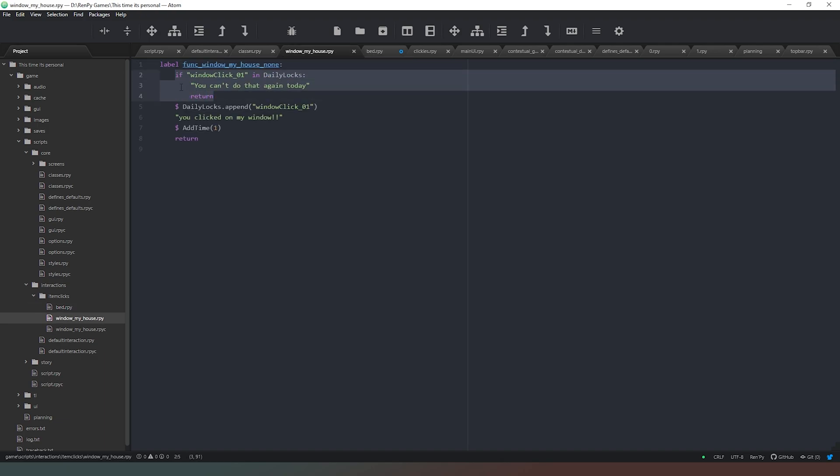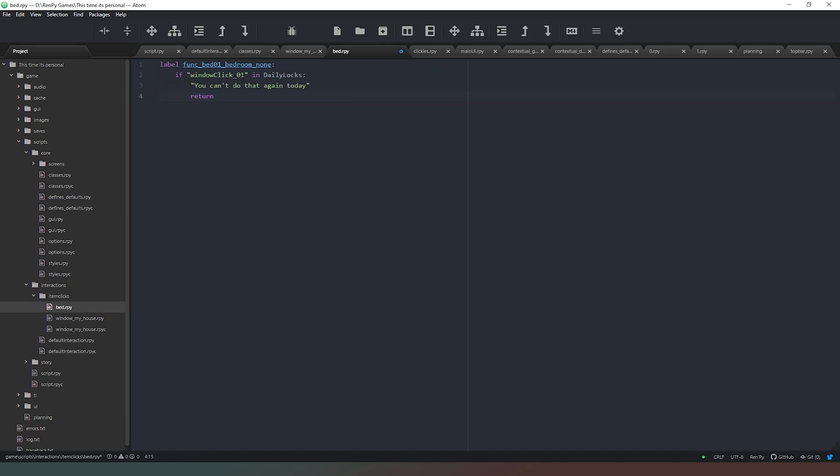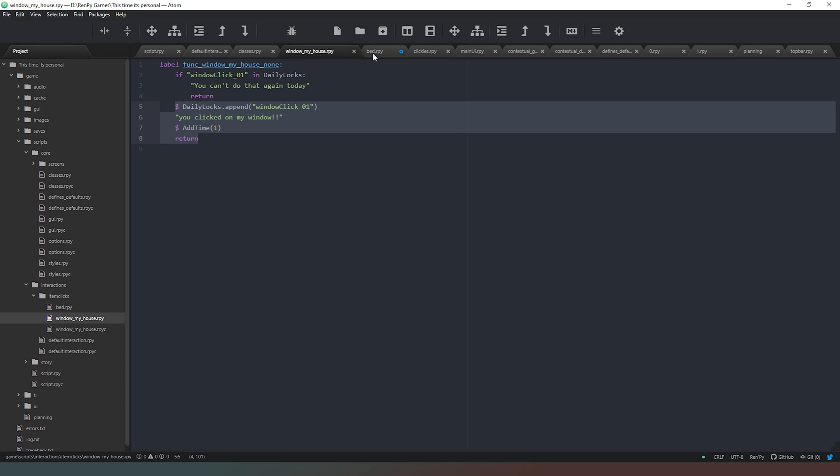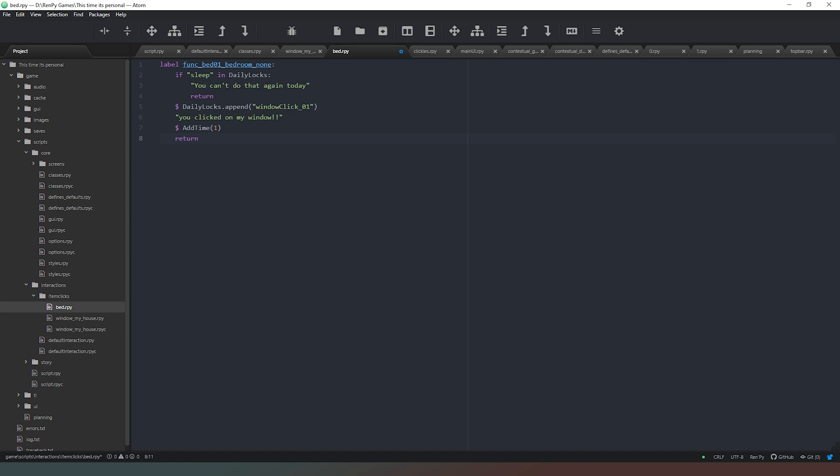First we copy our daily lock check because we don't want to be able to sleep multiple times a day. We say if 'sleep' in daily_locks then 'you can't do that again today' and return. We also do a time check — you should only really be able to sleep at night. So if time_of_day is not equal to 5 or 6 we say 'you can't do that right now' and return.